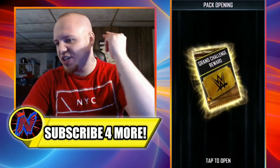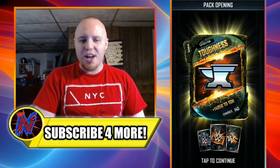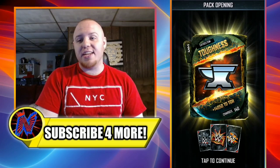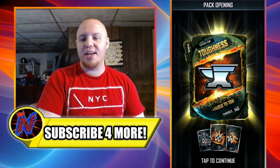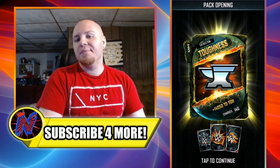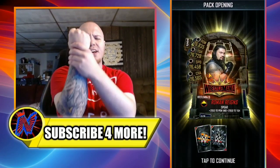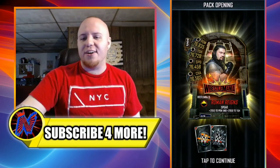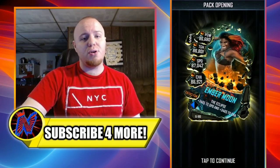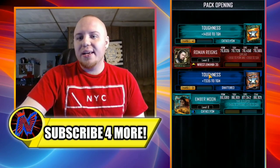Now for the third grand challenge reward pack. In three, two, one... yet again no SummerSlam 19 — holy crap. It's not looking too good; we have one more to go after this. She gets a Cataclysm Toughness, a WrestleMania 35 Roman Reigns, a Shattered Toughness, and a Cataclysm Ember Moon — not too bad since it's a female card, and females are always a good thing.